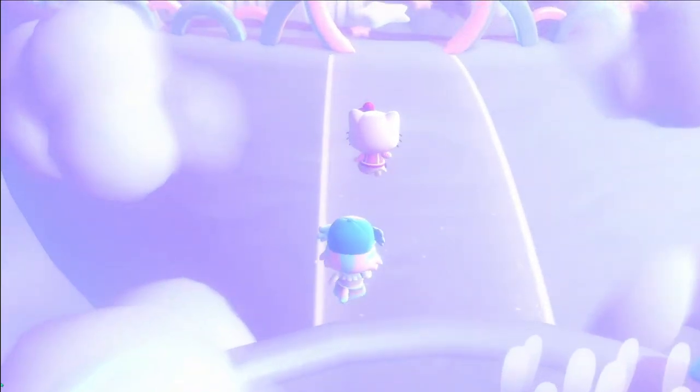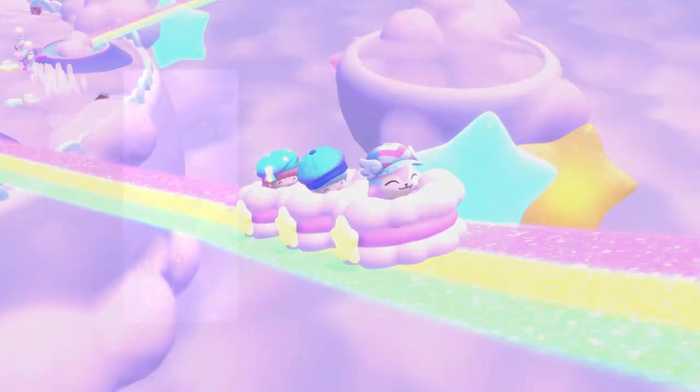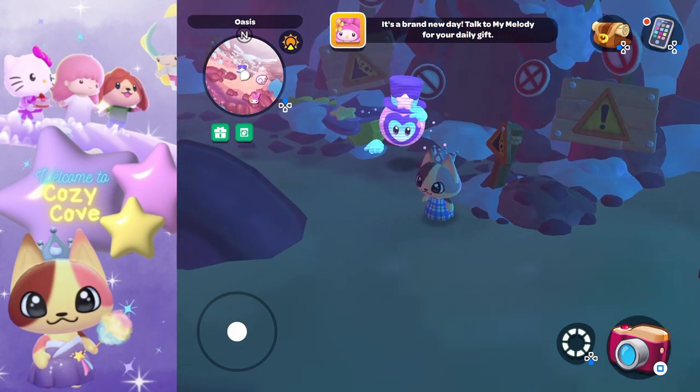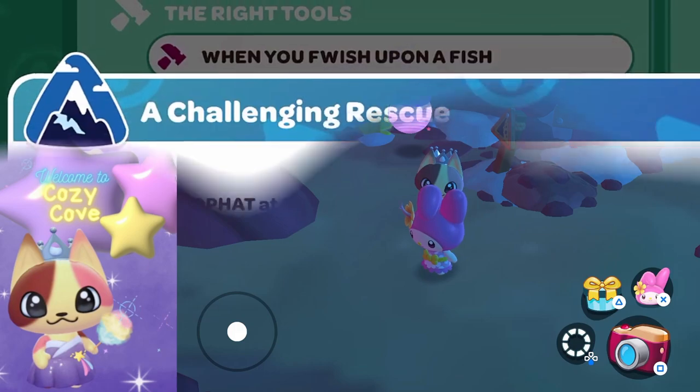So let me show you what you need to do in order to meet Kiki and Lala. You need to scale the Icy Peak in order for that part of the storyline to be unlocked. You need to complete 'A Challenging Rescue' — not all of the island mystery tasks need to be completed first in order to unlock the Kiki and Lala area.